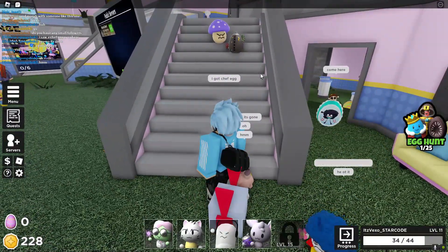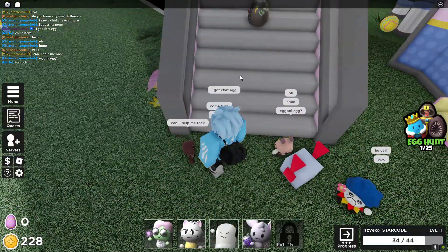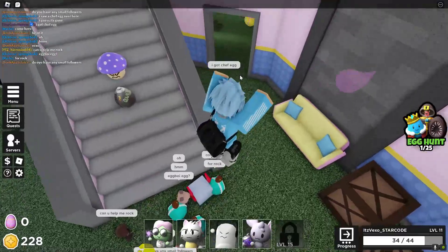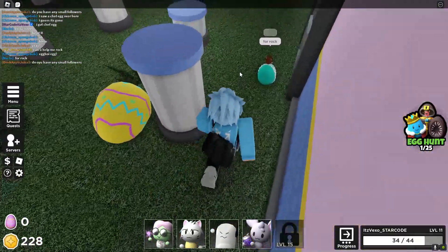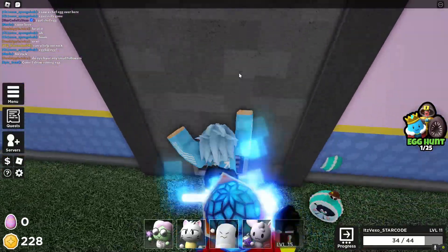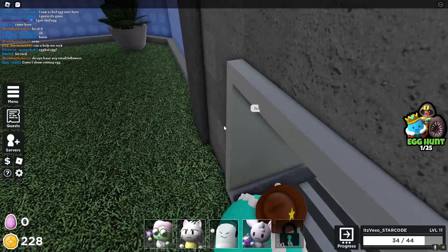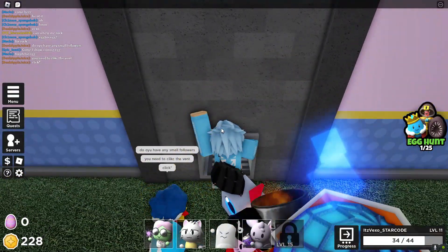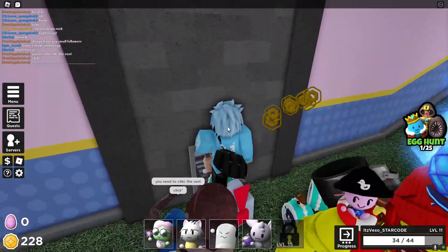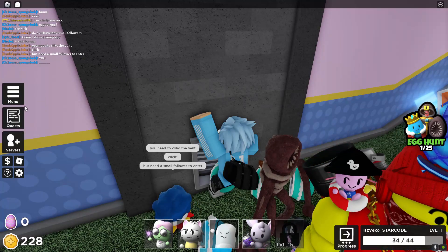So yeah, let's see where the rock egg is. Is it gonna be in here? We have to open it up — how do I go in here? I'm a little bit too small. I need a small follower to enter, and I don't know how to morph, I'm gonna be honest with you.